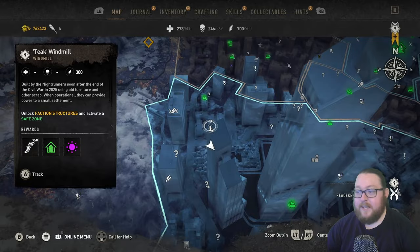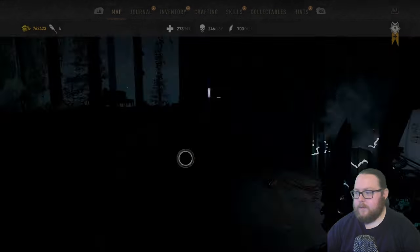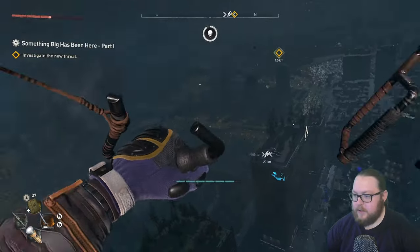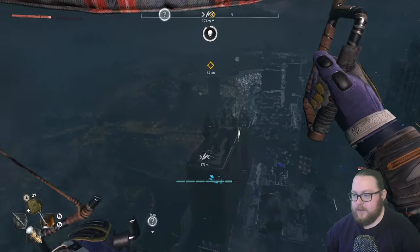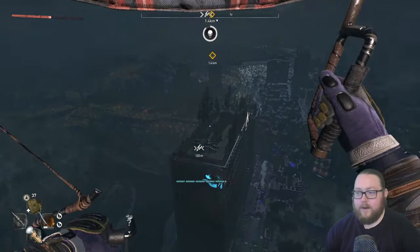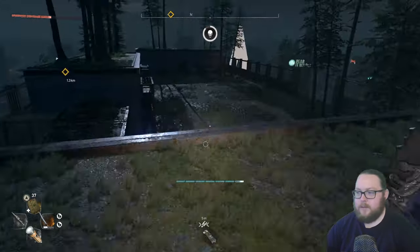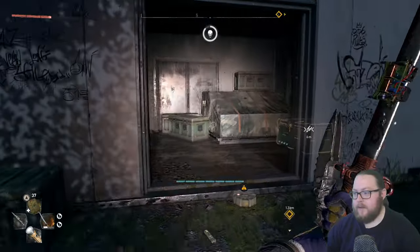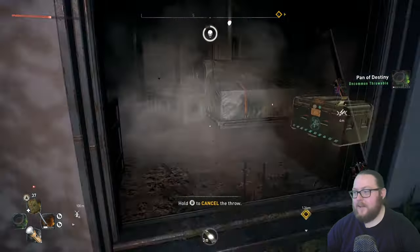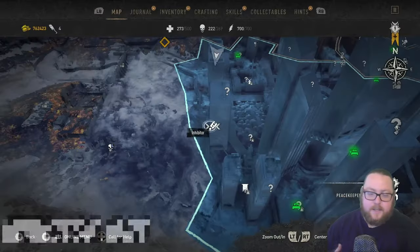The next one you want to go after is on this building right over here, right next to the Teak Windmill. From the one we just grabbed, fly over there with your paraglider. The reason to go to this building first is because it's a little bit higher up from where the next inhibitor is. Fly over there, and once you get to the top of the building drop down here — it's going to be inside. There is a mine there so be careful. Open this up and get the next inhibitor.